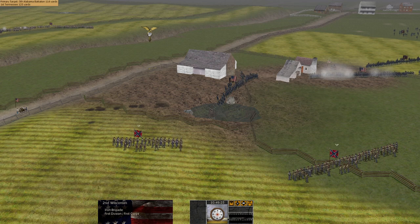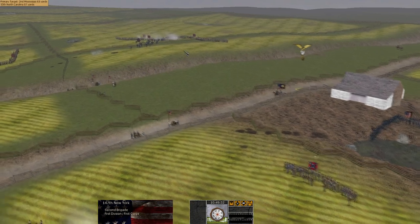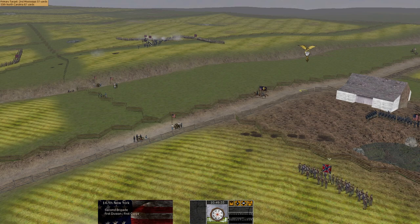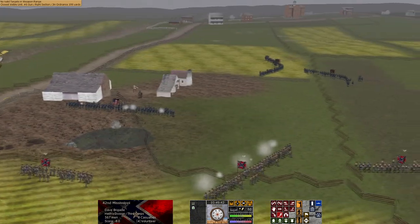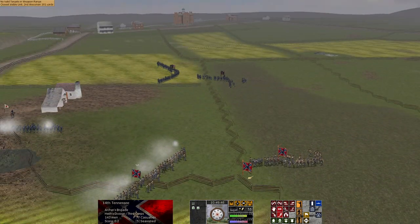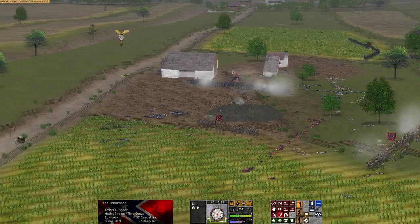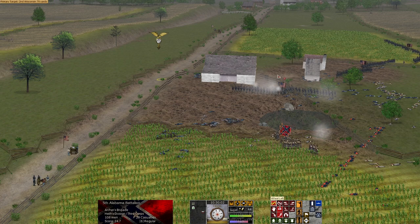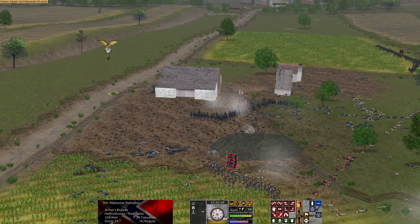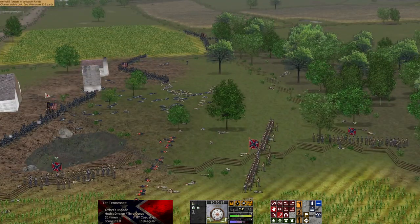We're going to fire on the 2nd Wisconsin, which is now here, and then we might be able to get the 5th Alabama Battalion along their flank. Are these guys routing or are they charging into me? I think they're routing — so we might capture the 147th as well if they have nowhere to retreat to. The 14th Tennessee has pulled back, which should prevent me from being flanked for now. One thing I really miss from Ultimate General is the way units click into defensive terrain — this unit should be on a fence line, but they're in the open, so they're not getting the cover bonus.